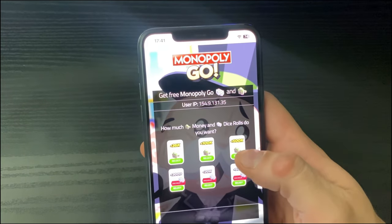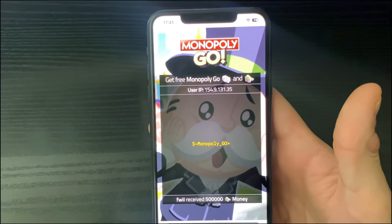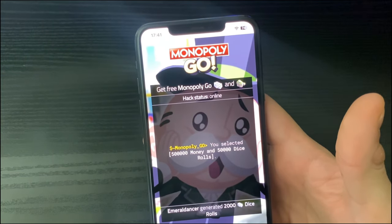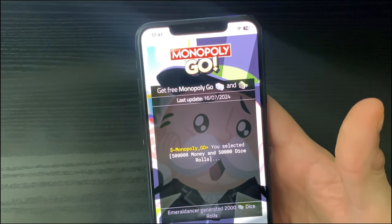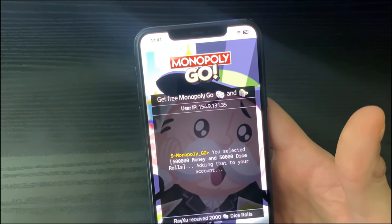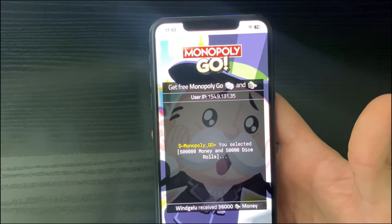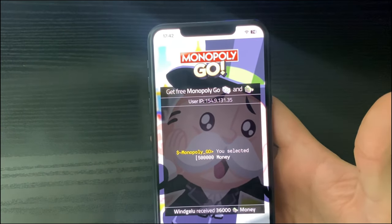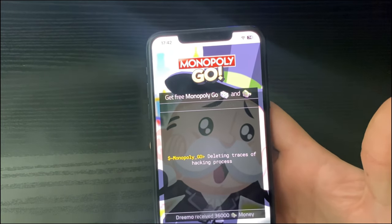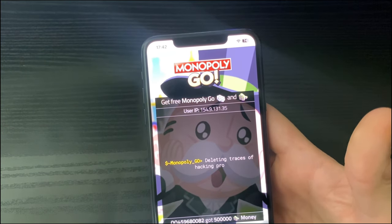Click Continue, then select the amounts you will be receiving with the free money and free dice rolls. It will now select all those free resources and add them to your Monopoly Go mobile game. Any second now you will be receiving those free dice rolls and free money, just as shown at the beginning of this tutorial.